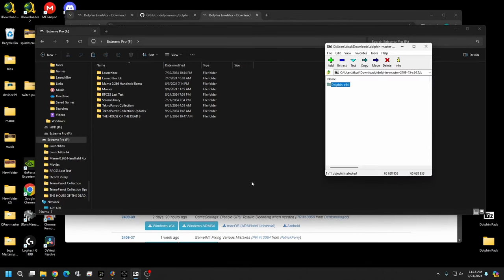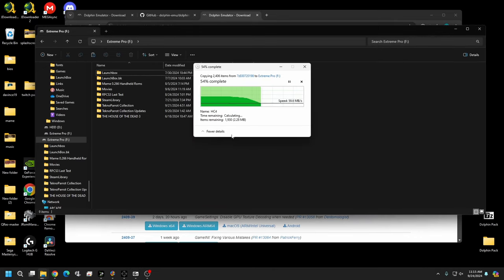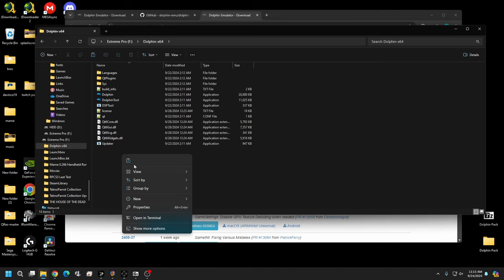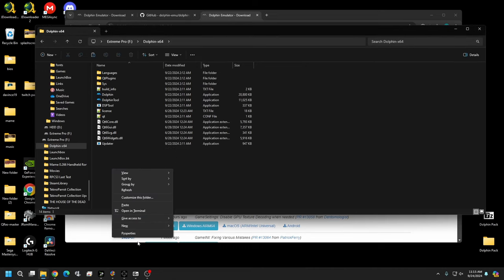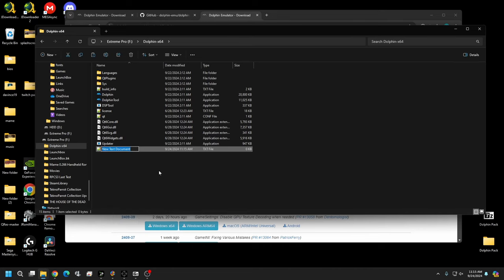Go ahead and pick a location for your Dolphin install — I'm putting mine on my external drive. Drag and drop the folder there. Now, very important: before you open any of these files, you'll want to create a text file called 'portable' in the Dolphin root folder. Just right-click, go to New, and create a new text document named 'portable'.